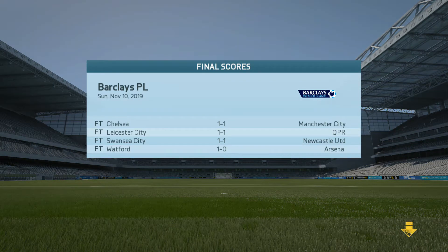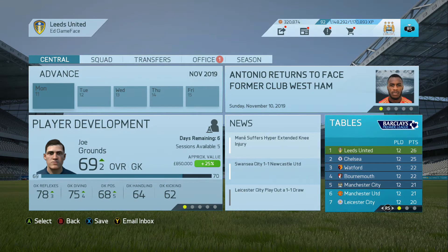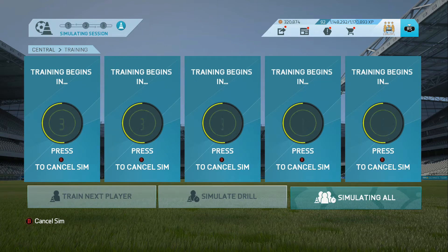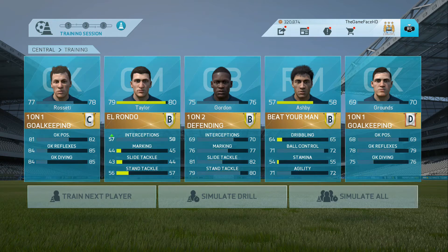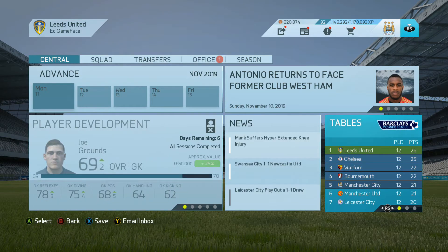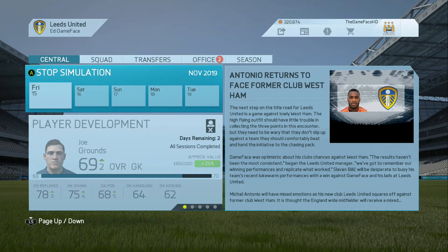Luckily the other teams around us have also dropped points. We are still top by one point, so very lucky there. Should really be three points ahead, but we need to move on to the next match against Chelsea. Taylor's gone up four attributes this week — nearly 80 overall, great news. If we beat Chelsea, we could be four points ahead of them.